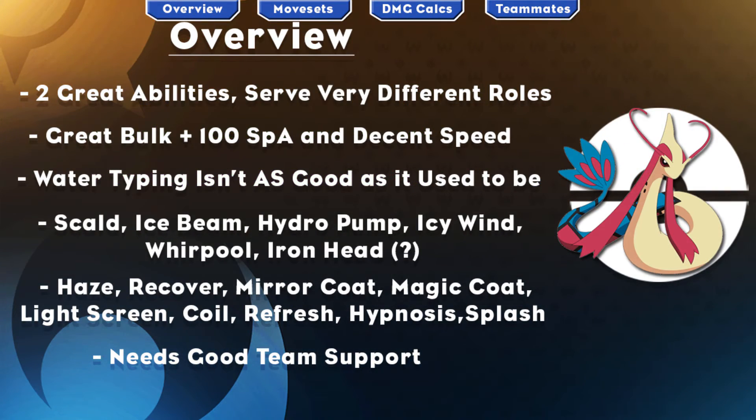So now for an overview of Milotic. It has 2 great reliable abilities in Competitive and Marvel Scale, used in very different roles. Marvel Scale is used on a bulky wall to handle both physical and special attackers, whilst Competitive is used to take advantage of all the Intimidate usage running around — like Gyarados, Arcanine, and Krookodile — who you can easily smack back really hard. Its bulk paired with 100 Special Attack and 81 Speed makes you faster than a ton of walls like Celesteela, Pelipper, and even Tapu Bulu. In my opinion, Water typing is not as good as it used to be, as its two weaknesses are becoming more prevalent with the likes of Tapu Koko, Alolan Raichu, and Tapu Bulu.